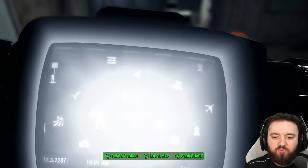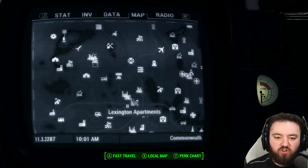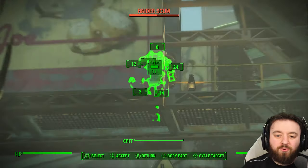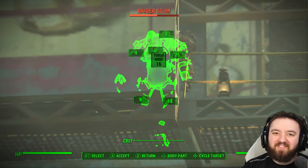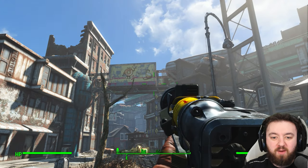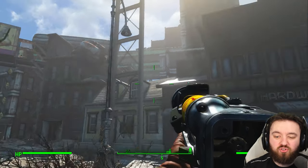Our next one is directly south — we're going to Lexington. The raider on the catwalk tends to have a fat man and a mini nuke. If you get to him before he uses much of the ammo, you could maybe pick up more than just one.